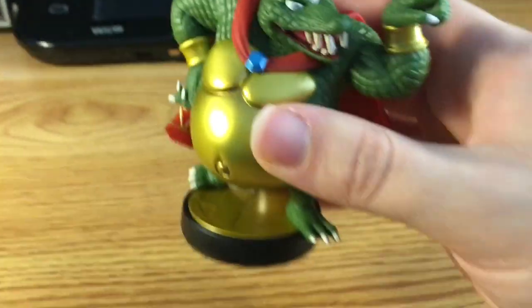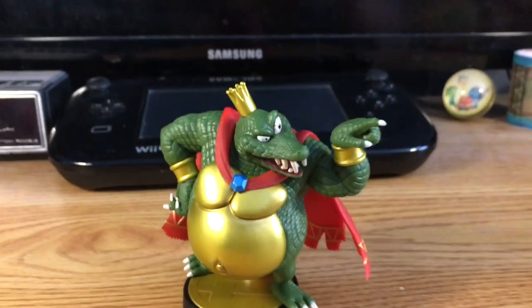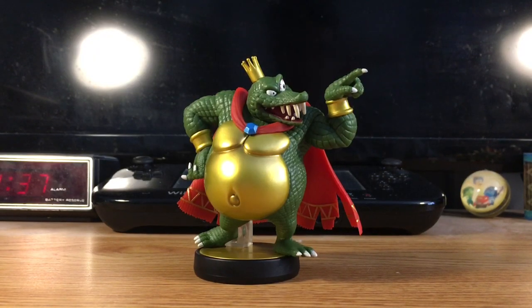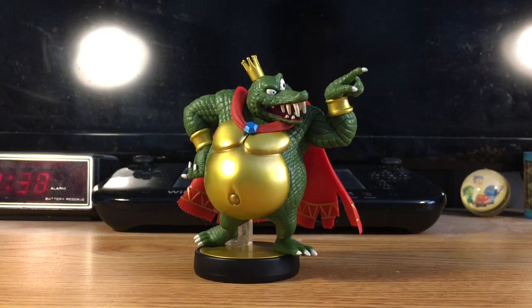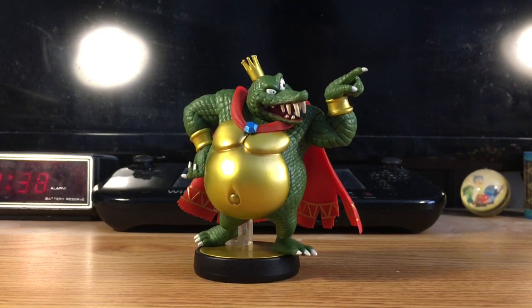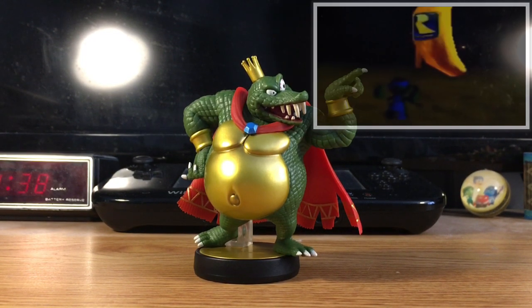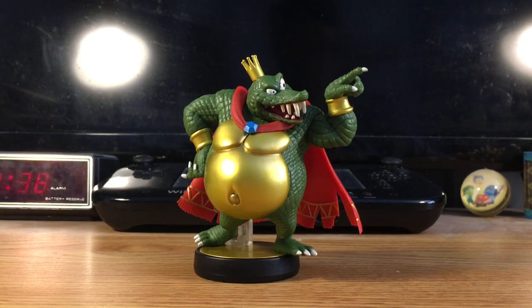But now, in Super Smash Bros. Ultimate, here he is in all of his glory! His evil plan in Donkey Kong Country is to steal Donkey Kong's banana hoard! In Donkey Kong Country 2, he kidnaps Donkey Kong himself! In Donkey Kong 64, he steals all 100 gold bananas, including the Rareware banana!